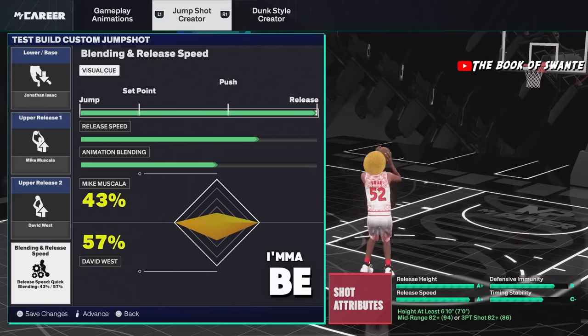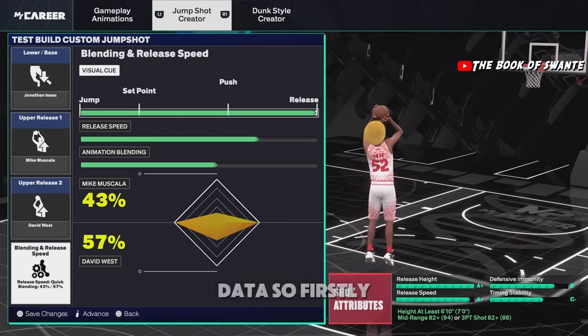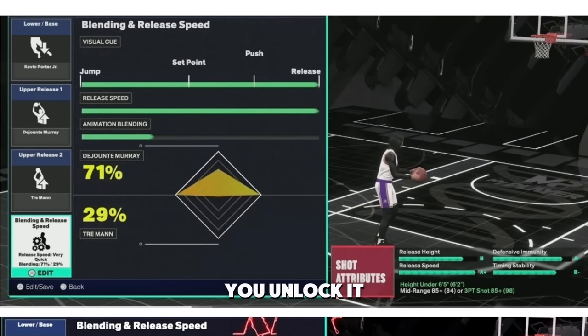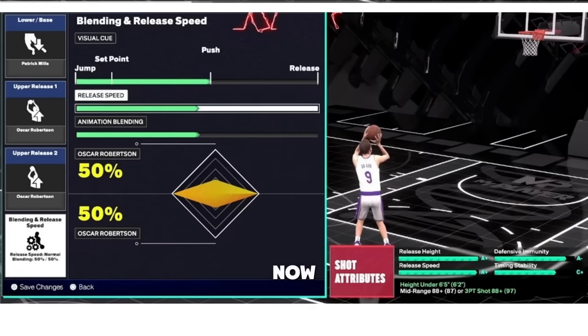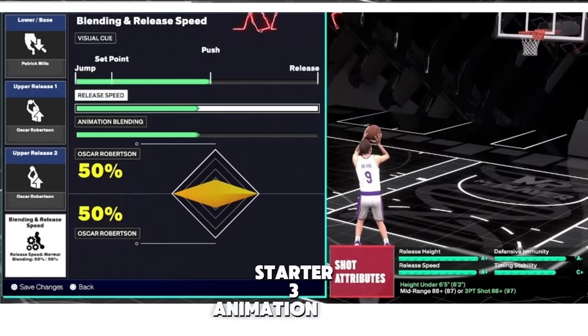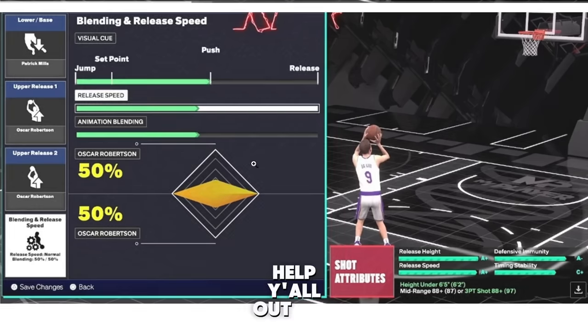I'm gonna be showing you modded controller data. First, this jump shot right here — KPJ. I'm pretty sure you unlock it at Starter 3. This is for the little guards. They're saying this jump shot is better than every jump shot in the game, better than the Patty Mills. I have it on Release A — a lot of people say it's too fast. This is what I did with Patty last year and I was greening like crazy. It's a Starter 3 animation.